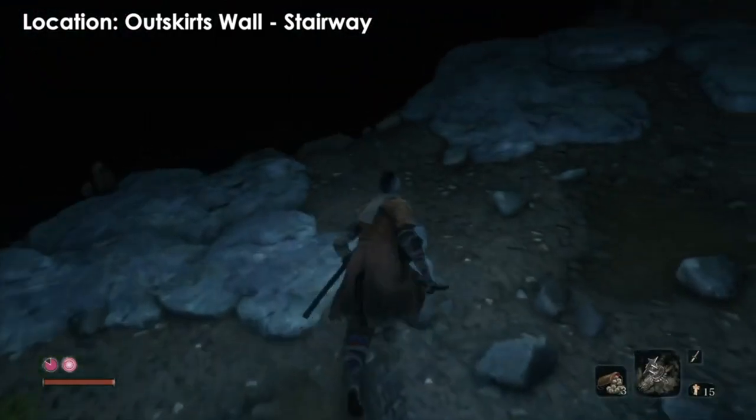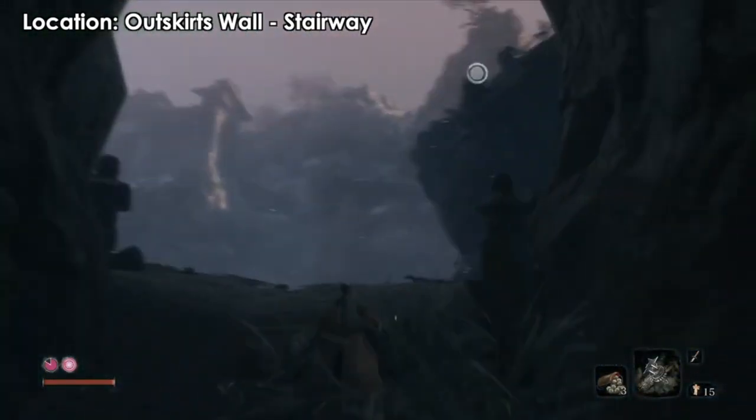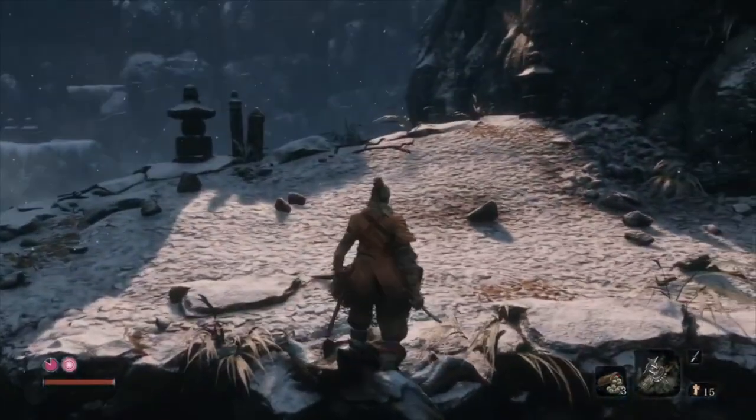Just avoid her and keep right — face right — and you will find a few items. Then you'll find a branch. Just go over the ledge and focus on your left side and you'll see a branch or something.